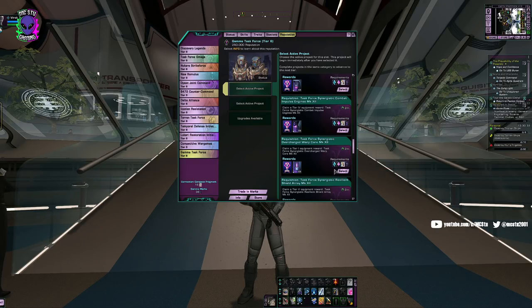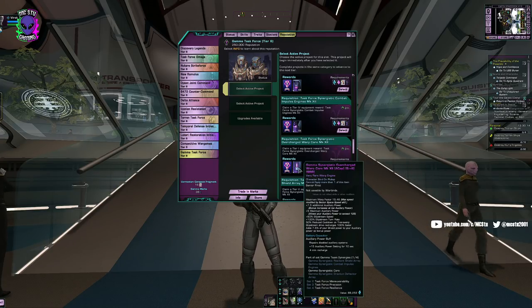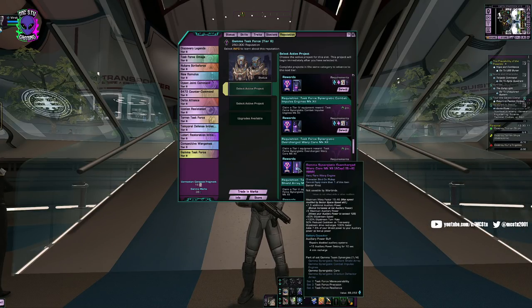You could grind out everything you need for this in a day — it's just a matter of how much dilithium you have already refined. You can refine 8,000 a day plus 500 at your fleet, so four or five days if starting at zero. What this drive does is give us 60% slipstream speed, 100% slipstream turn rate, and 100% recharge time reduction on slipstream.